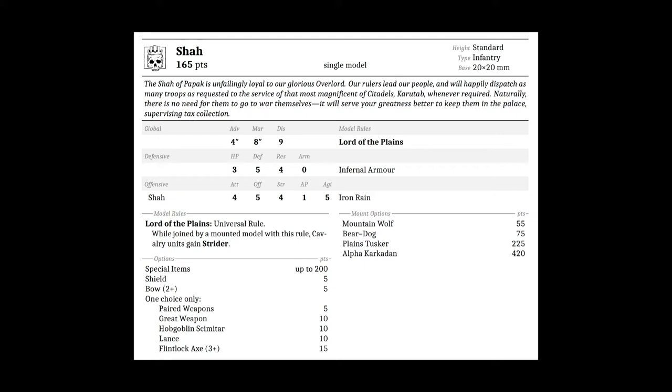The Shah has options for up to 200 points of special items. It can get a shield and bow for five points each, paired weapons for five points, great weapon, Hobgoblin scimitar, or lance for 10 points, and a flintlock axe for 15 points. Mount options available are mountain wolf for 55 points, bear dog for 75, plains tusker for 225, or alpha karkaden for 420 points.